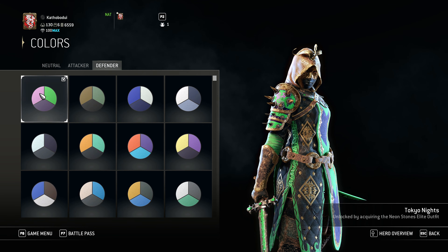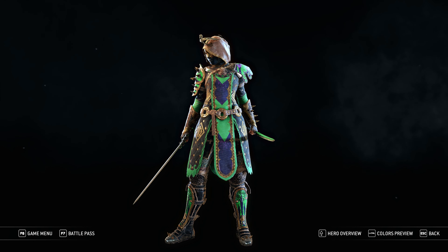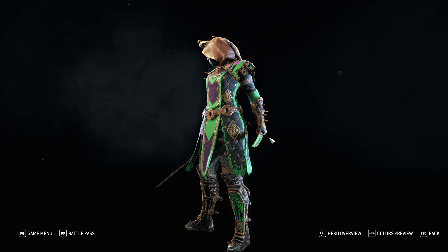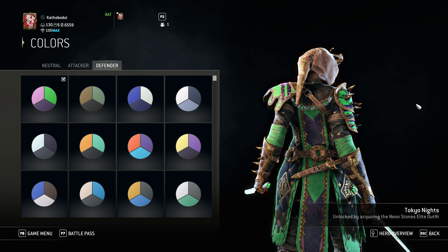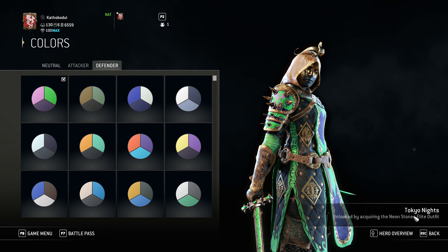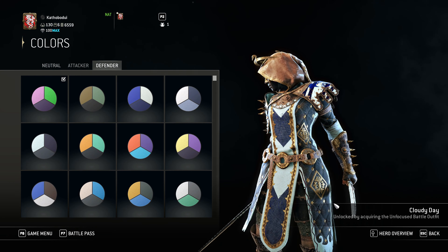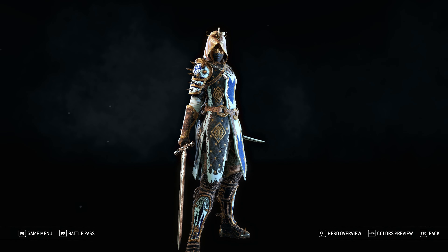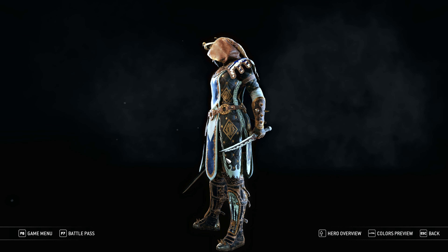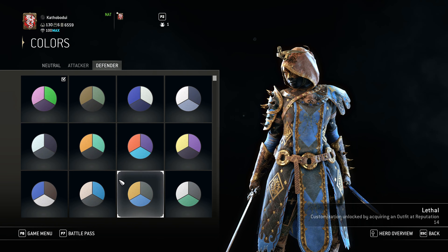For the defenders, I went for this lovely bright green and a little bit of purplish pink color, because it's really bright, it stands out, and it really looks good on the weapons in my opinion. This color is from Neonstone's elite outfit, which you can buy. But in the defenders, I also really like this one — the Cloudy Day, white and blue, really looks good. With the black details of the armor, from the Unfocused Battle outfit, also bought.